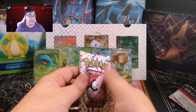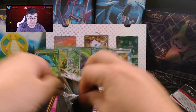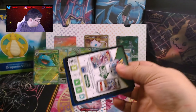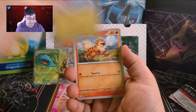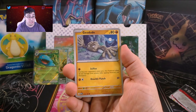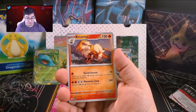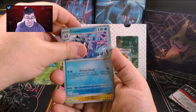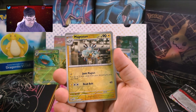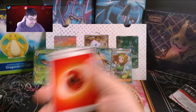Not bad. Down to the last two packs. We started off very, very slow, but we have picked up, which is actually huge for the opening. Hopefully we keep going with the last two packs. We got Dratini, Growlithe, Geodude, Jigglypuff, Graveler, Arcanine, Kingler, Cloyster, Magneton, and a Beedrill Holo with a Fire Energy in the back.